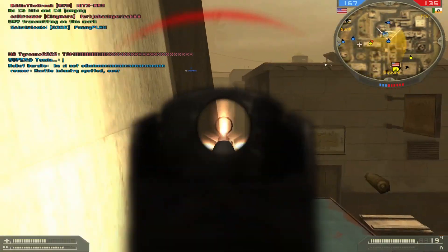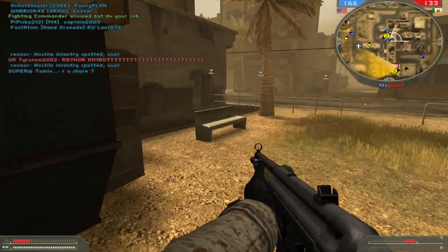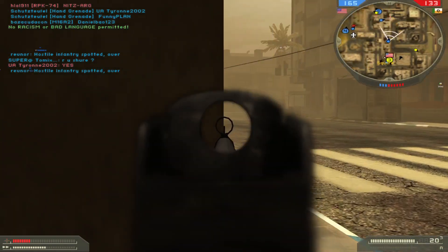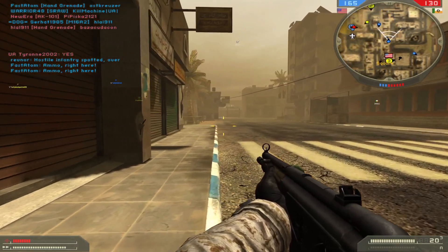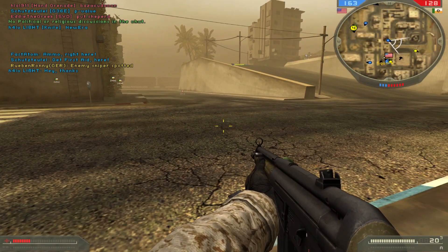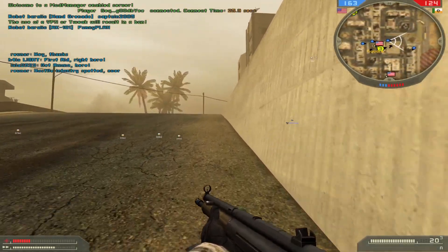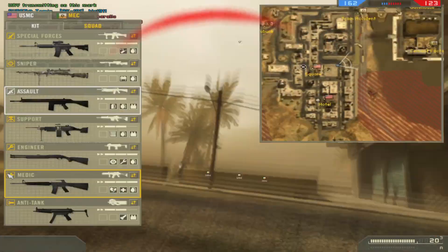Hostile infantry spotted! Over! Hostile infantry spotted! Over! Hostile infantry spotted! Over! Enemy sniper spotted! Hey, thanks! Hostile infantry spotted! Enemy! Enemy! We need a medic here! Enemy units on the move! Hostile infantry spotted, over!